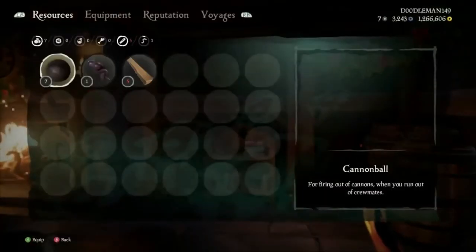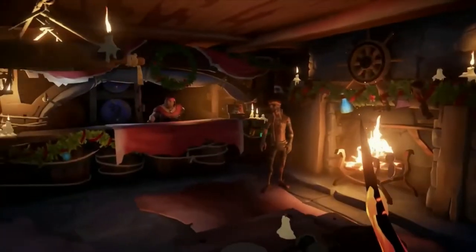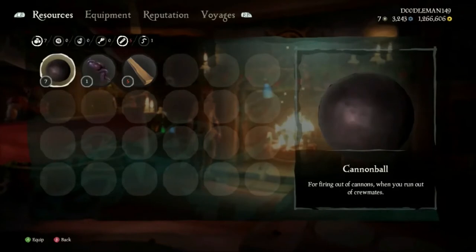For currency, in the top right corner of your screen there are three types. The one on the far left is called Ancient Coins — this game's version of microtransactions. You pay for those and can buy cosmetics, emotes, pets, or other extras. The middle currency with the little blue hexagon is called Doubloons — a pirate currency you get from special missions and completing commendations. The final currency on the right is Gold, which you use to buy cosmetics and voyages.